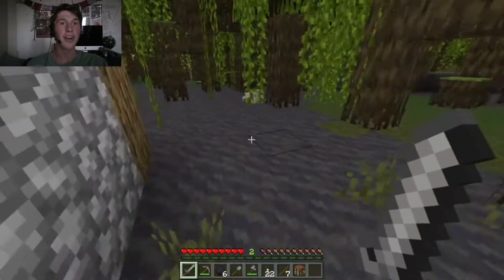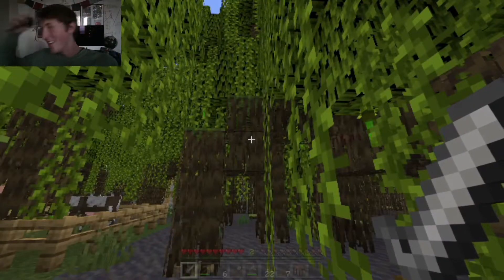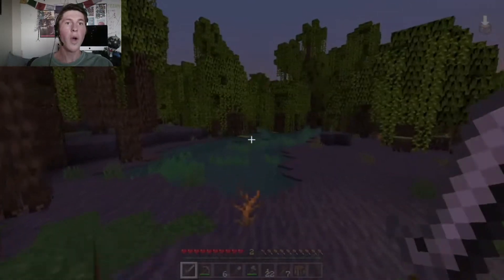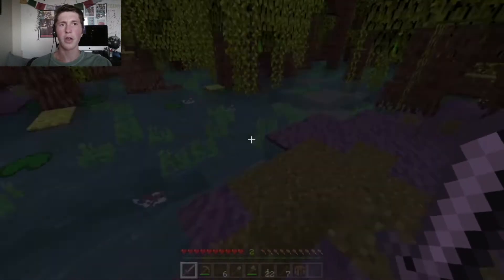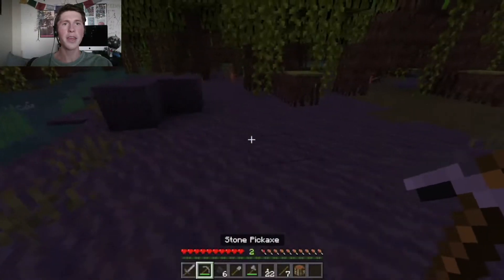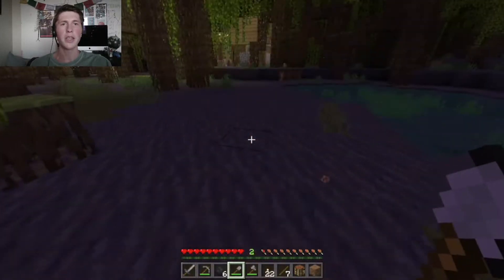Oh my gosh, it's a frog! Guys, our first frog. I gave myself more natural light — it might be too bright actually, but that's fine. Tropical fish? What? Oh my god! This is dirt. Wow, this is so pretty! Should I put a house right here? Yeah, I think I do want to explore into the mangrove swamp a bit more, but this could be a good place to set up camp. So let's build a little shelter, shall we?